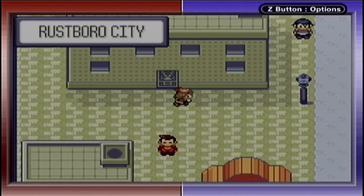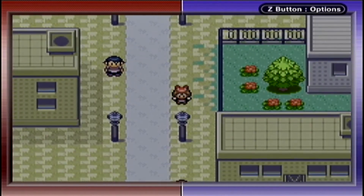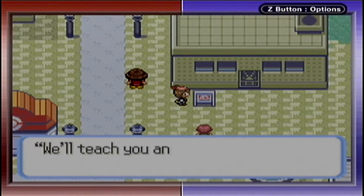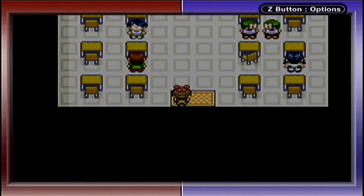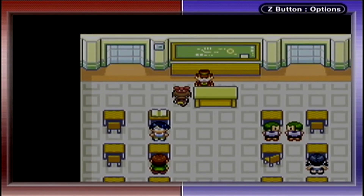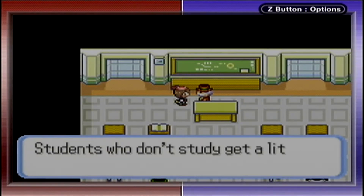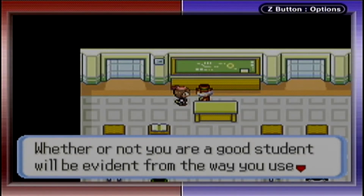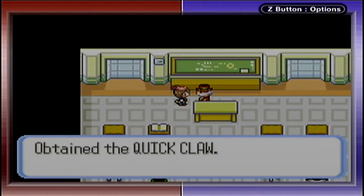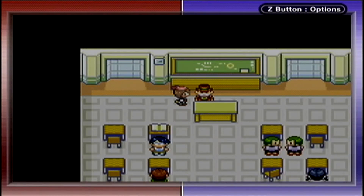Sorry if I'm talking really quickly — I'm just trying to figure out where the school is. I think it's this building right here. The teacher gives us the Quick Claw, saying that whether or not you're a good student, it will be evident from the way you use this item. We got the Quick Claw!